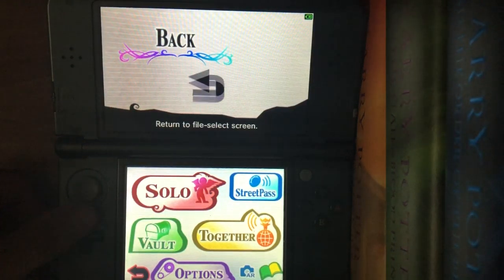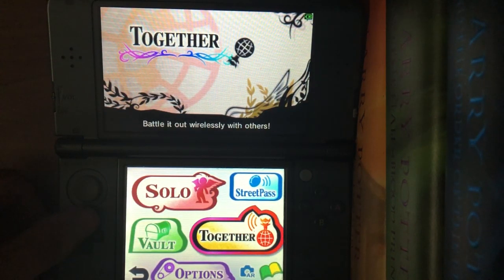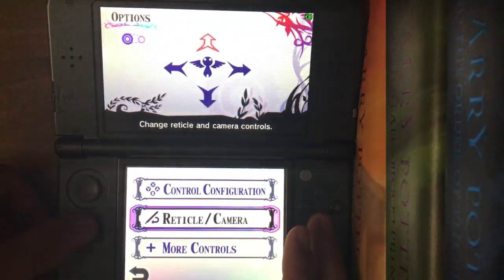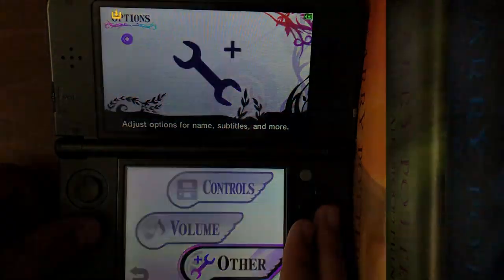So your modes: you got Solo, you can go to the Vault, you can Battle it out, Multiplayer. I'm sure it doesn't work. Street Pass obviously - I don't have that working. And you can adjust your options to your liking like controls, which yeah, you might want to do that because the controls in this game initially were kind of weird.